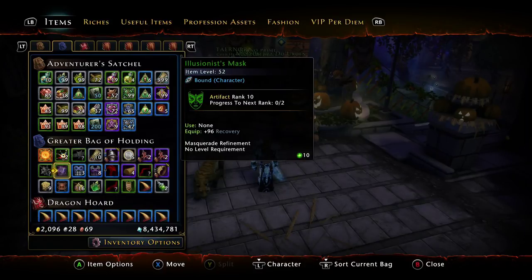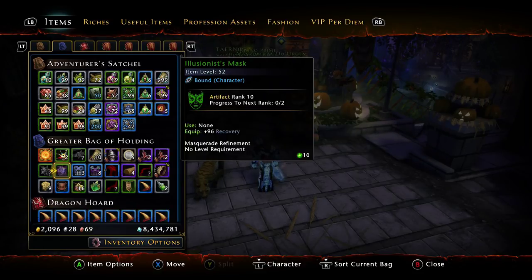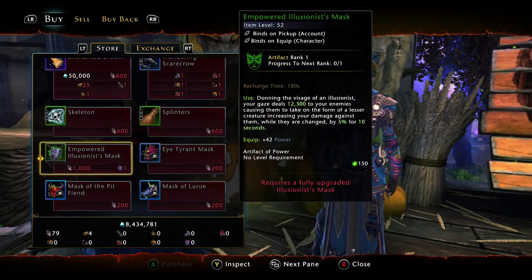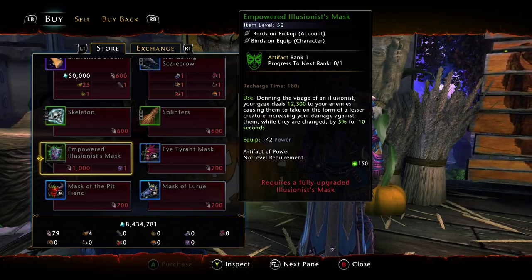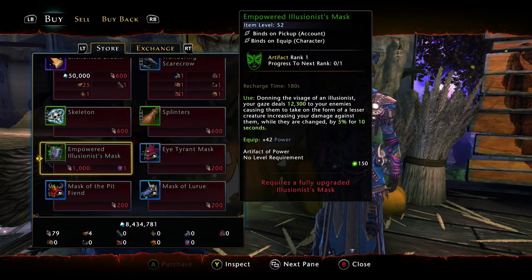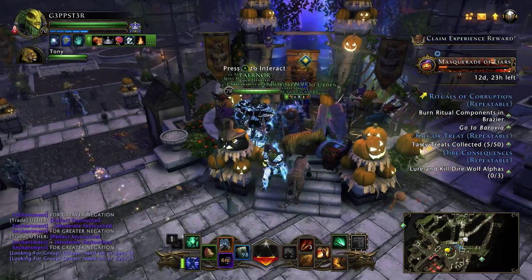For those who haven't participated in the previous one, you're gonna have an illusionist mask — this is the basic one. You have to get this maxed to trade it in for the other mask, and the only way to do that is to participate in this event. So for those who don't know, you go to the vendor here, and the empowered illusionist mask — as you see right here in red — it says 'requires a fully upgraded illusionist mask.' So if you participated in this the years before you may have this mask already. Some people have discarded it because it wasn't good for them, so now it is relevant.